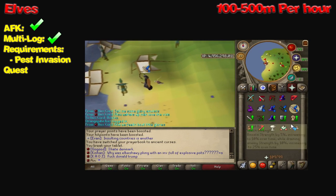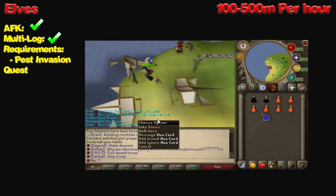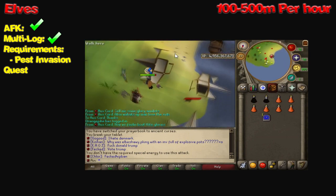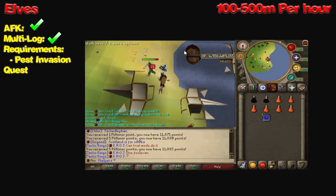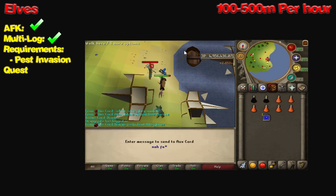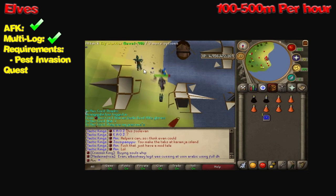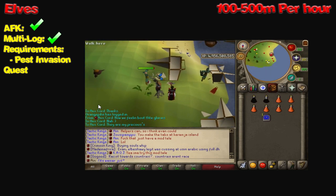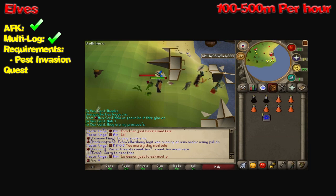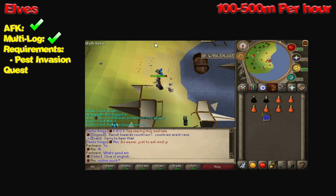Next up, we have the elves. This is a fantastic way to make money. It's AFK-able, you can multi-log, and the only requirement is the Pest Invasion quest. This is a great way for players that have been hacked or are cleaned to make money. If you make an account, strive to get Pest Invasion done, because if you're ever hacked, the hacker can't take this quest away from you, and you can never stake your Pest Invasion quest away. The gear you need is minimal — you can use a dragon scimitar and rune. The way you make money is simply by ALKing the crystal shield and the crystal bow, which can make you anywhere from 100 to 500 mil per hour.